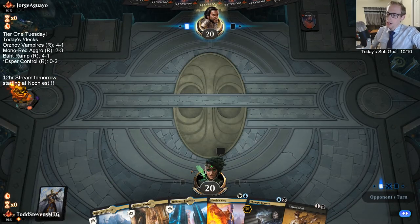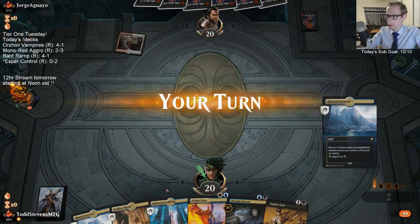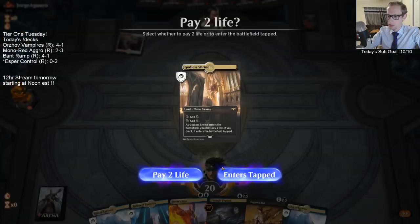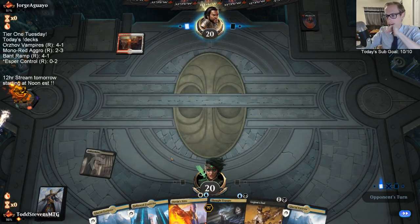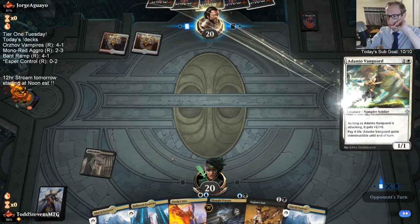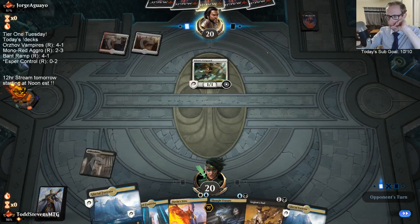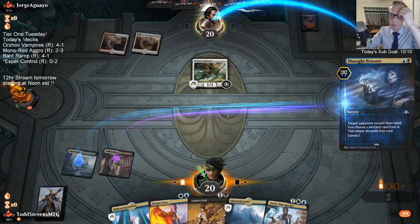I feel bad about putting that Cry back if there's War Boss beating me down. I don't have the double black right now, but I do have Thought Erasure that can take a War Boss right here. So that's my plan — Thought Erasure, take War Boss.